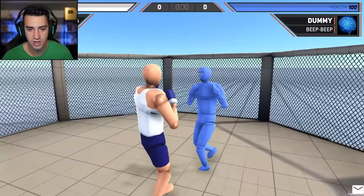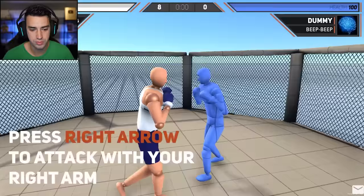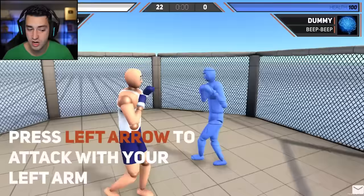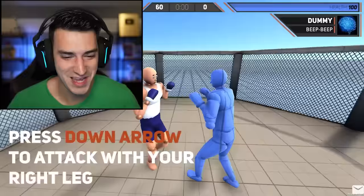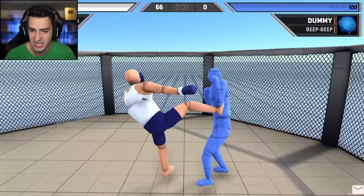All right, how do I punch? Press right arrow to attack with your right arm. Okay, I understand. Let me guess, left arrow for left arm. That's way less cool-looking than the right arm. Eee! This is fun. I like it. So the down arrow is your right leg, and up arrow is left leg. Got a knee to a leg right there. I don't know wrestling terms. Is this even wrestling? Isn't this UFC?